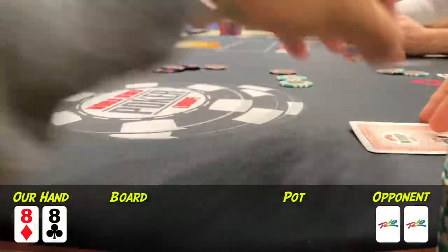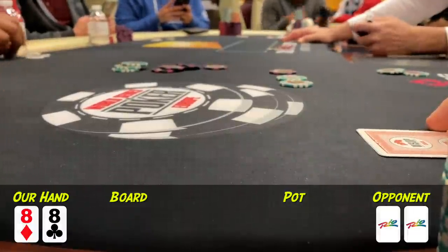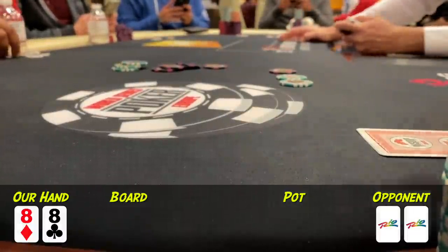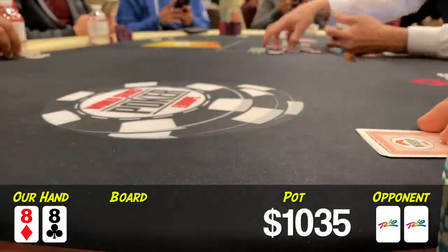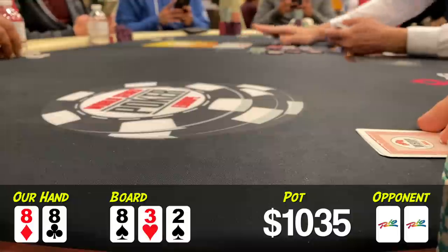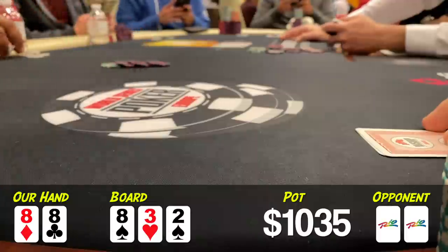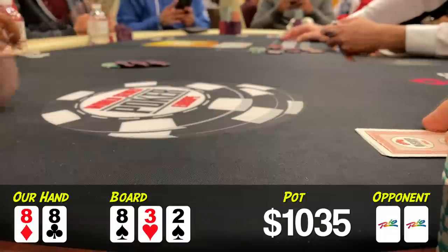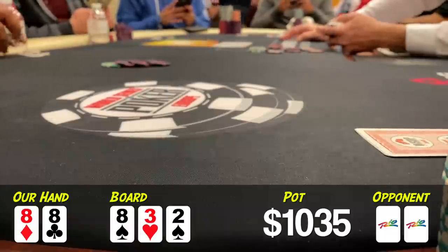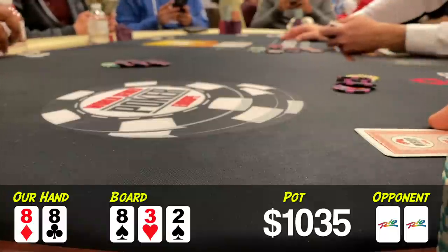In the next one, I open pocket 8s from early position and get raised by the player on my left to $475. Being that we're both in early position, I suspect this is probably a strong hand, so I just call in hopes of a good flop — and I would say 8-3-2 definitely qualifies. I check and my opponent continues the aggression with a $325 bet. He started the hand with around $11,000 to $12,000, so with that much left to play for, I'm certainly going for a raise. I make it $1,400 to go, and after giving it some thought, he makes the call.